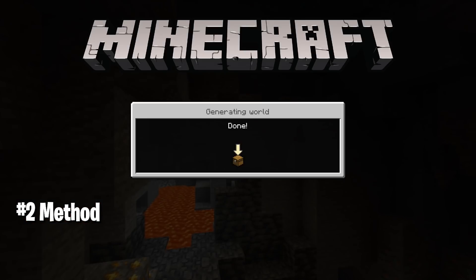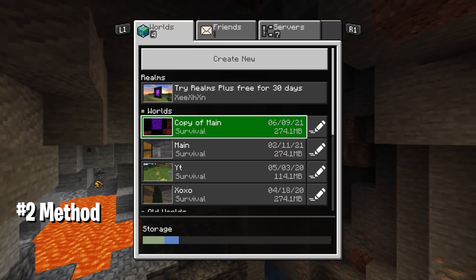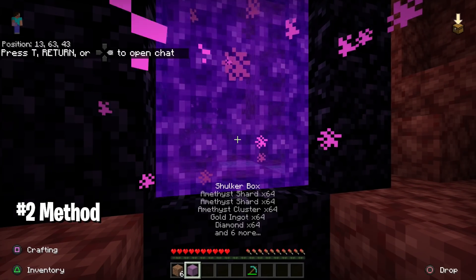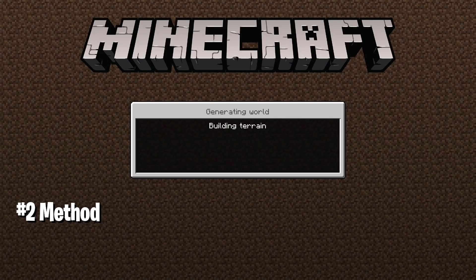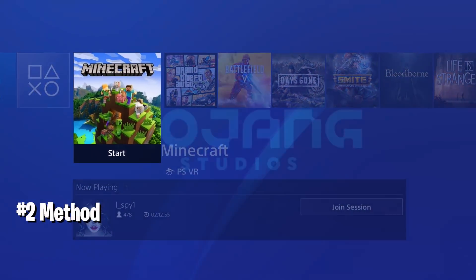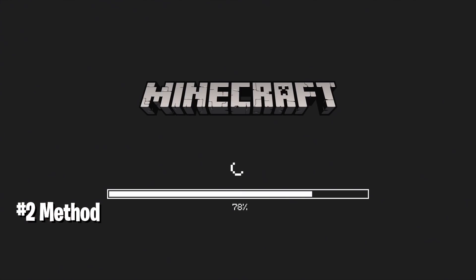Once you've checked your surroundings, save the game and restart the world while in the Nether, in front of the nether portal. Then enter the nether portal and at the last moment — just as you're about to teleport back to the main world — place the shulker box. Once you've done that, restart the application quickly. When you restart the application, you will have two shulker boxes instead of one.